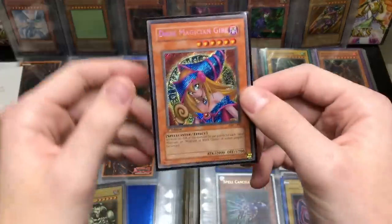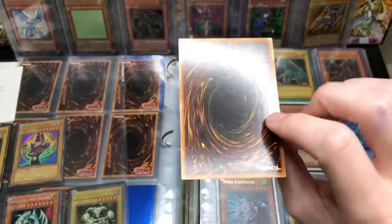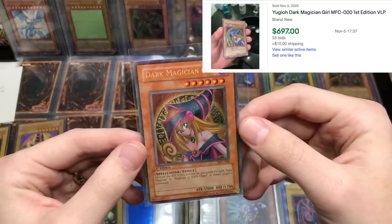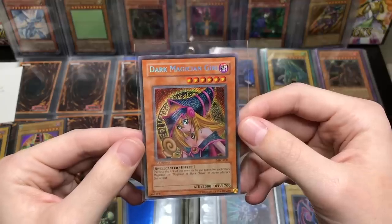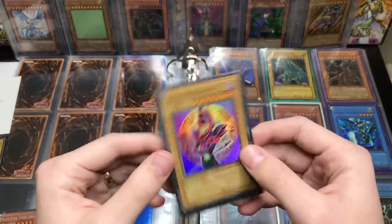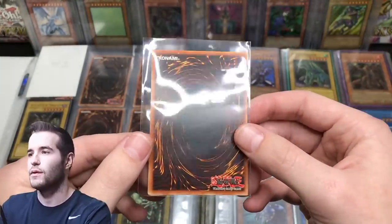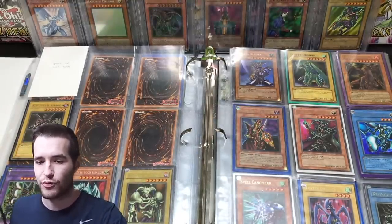Next we have a Dark Magician Girl from Magician's Force. That one looks pretty nice — looks like it could grade pretty well. This one doesn't have the ding in it. It is not perfect, but it is pretty nice. Secret rare first edition — I've never actually owned this card, so this is pretty cool. The Dark Magician from LOB — the Dark Magician does have a binder ding in it, which makes it automatic like a six or worse, which is unfortunate.